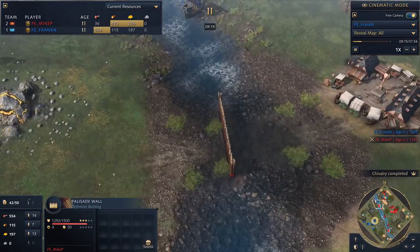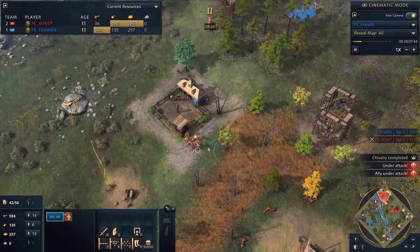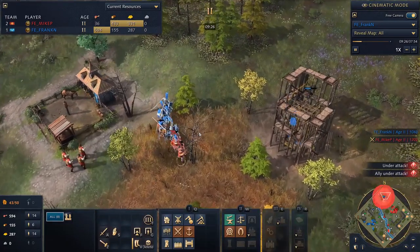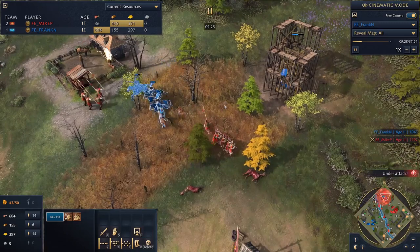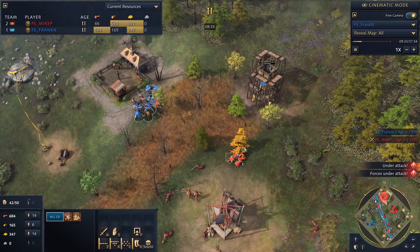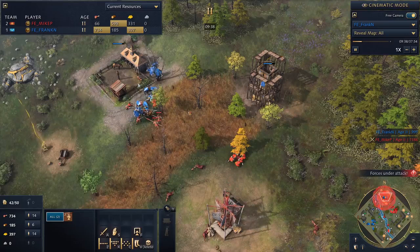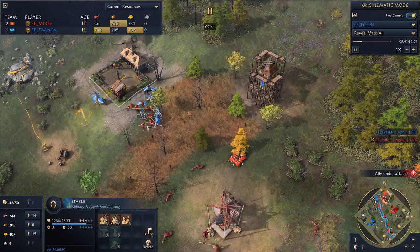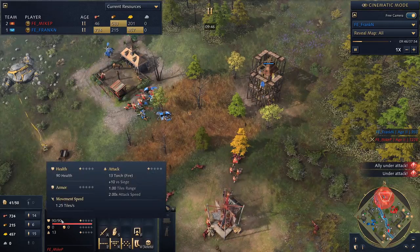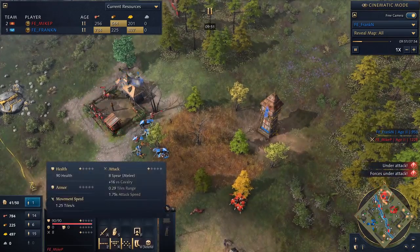This is kind of chaotic. He's using the spearmen to torch down the stables and trying to make a run for it with the villagers. Oh, get out, run away! He lost one — not too bad, actually. And wow, he's really confident in the spearmen here. He just went right back down to collecting resources — that is bold. More spearmen coming over. I think this might be short-lived for Frank. By the looks of things, he's going to get cleaned up. Spearmen are taking care of — look at him just pasting all those knights.